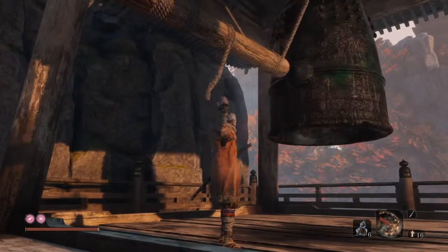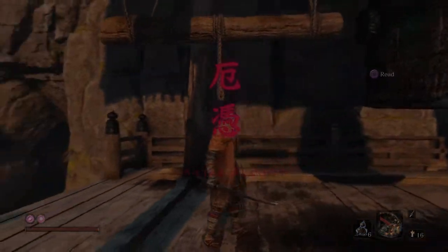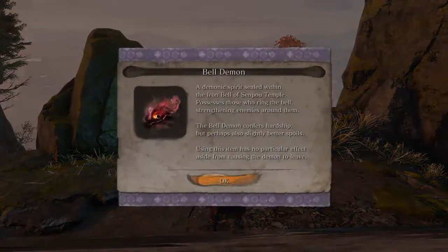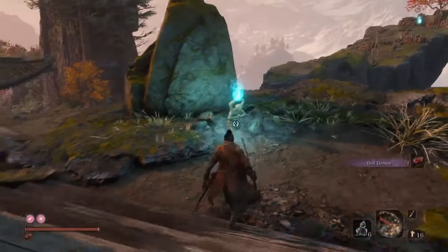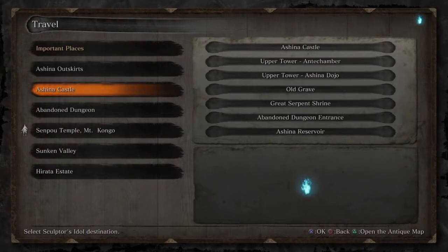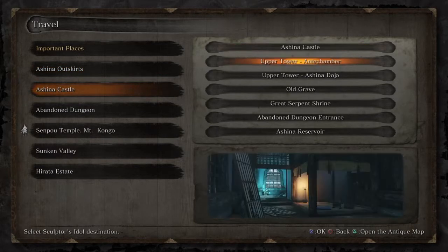Bang! The bell has been struck - difficulty mode has been engaged. You do get an item - Bell Demon - which you can use to reverse that effect at any time. So if it wasn't hard before, it just got harder. Now we're going to head on over to Ashina Castle and into the room with the samurais - it's the upper tower where we want to go.